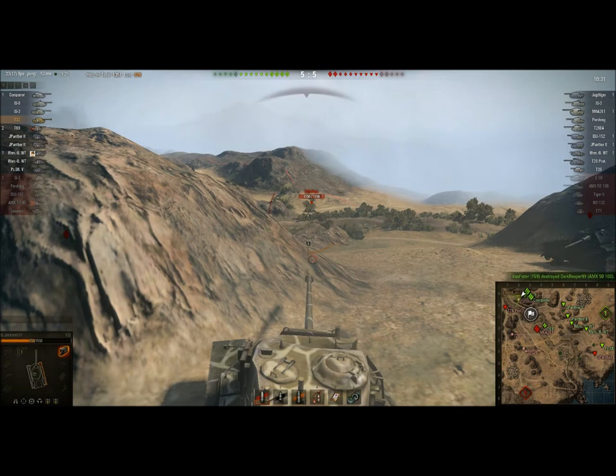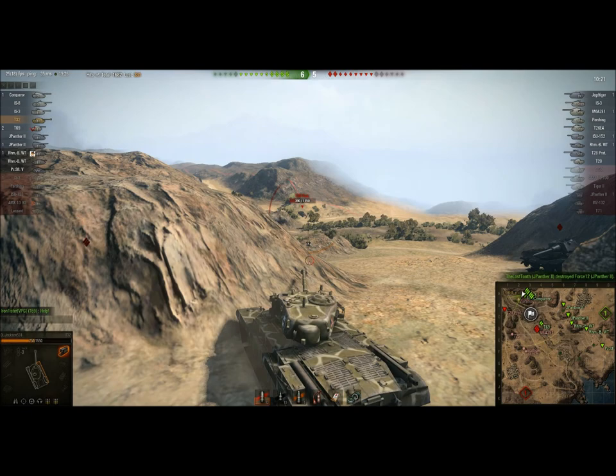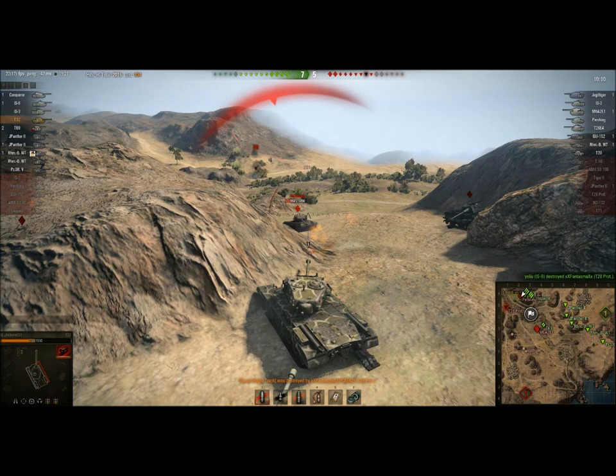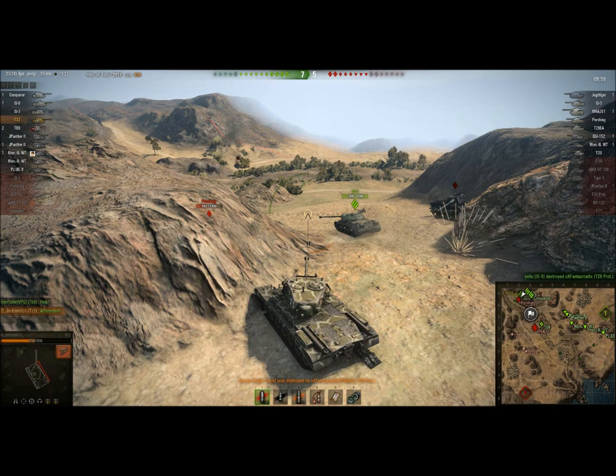It's a T-28 — got to be careful where I aim. I wasn't careful enough, and it ends up shooting me in the turret. I can totally take shots to the turret. Side shot — boom, right smack dab. I actually hit the top of his front deck. Reload, carefully going for the back. Another round leaves him perilously low on health. The T-28 prototype manages to track me right here, but this is actually a pretty safe spot for me. T-28 is taken out by the IS-8.